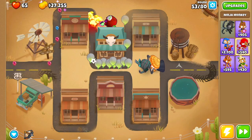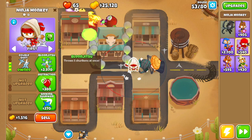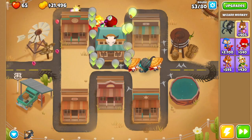By round 54 you're going to get yourself another Ninja right here. For this Ninja we're going to go Ninja Discipline, Sharp Shurikens, Double Shot, Bloon Jitsu, Seeking Shuriken and Caltrop. Then we want to switch the Wizard Monkey to Strong and then keep that going.